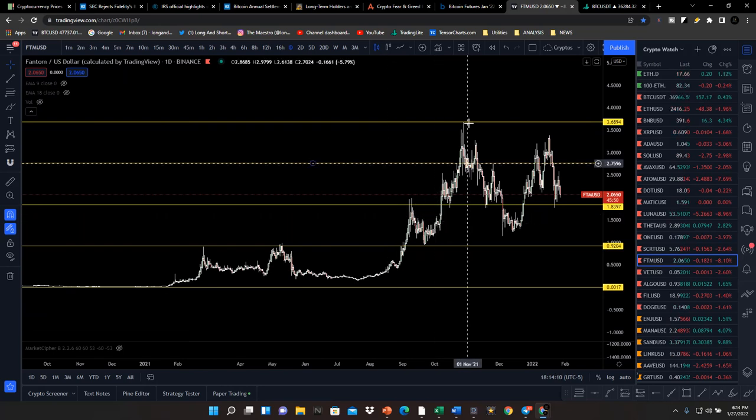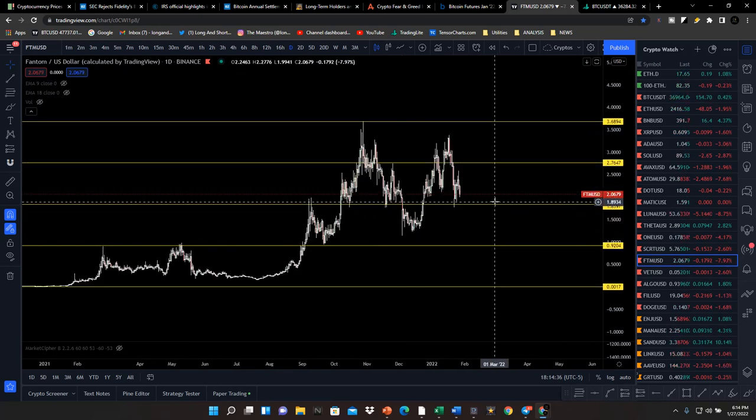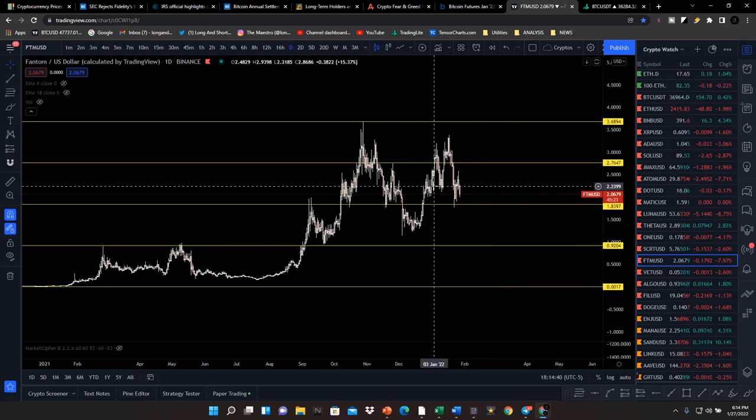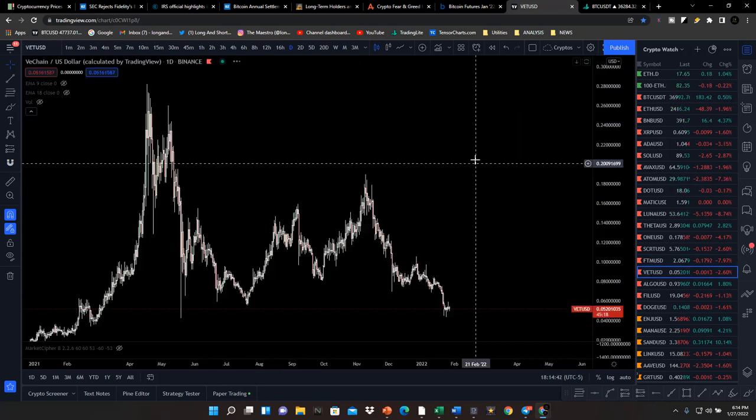Fantom is also trading in a premium zone, but it's been getting a lot of good news. A lot of people like that network and it does have very aggressive strong reactions from lower discounted zones into premium zones. Our objective is to get in at the best price — anything under $1.83 to $0.92 is a definite scale-in buy for Fantom.